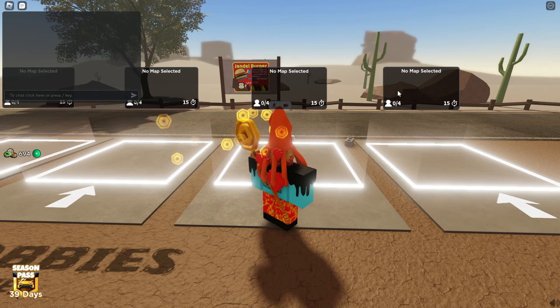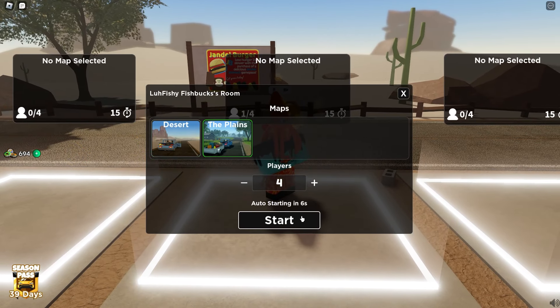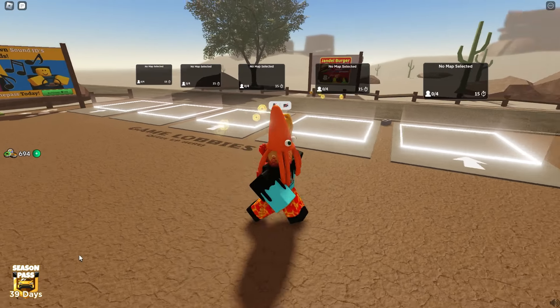Starting off we're going to be looking at the map selection. As you can see there's a new UI right here that shows which map you're going to be in. If you walk into it you choose the map, and for this example it says auto start in seven seconds. You still get the 15 seconds and it actually shows you the map.